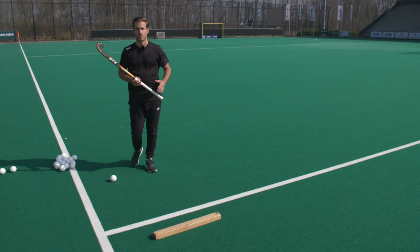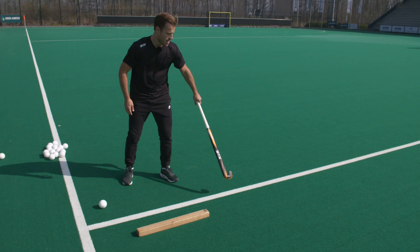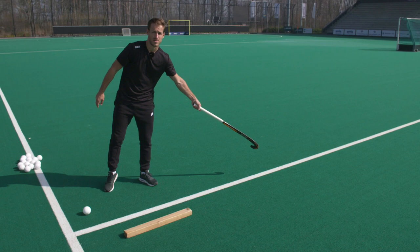If that move is easy for you, what you can try is to make the forehand drag even wider and then receive with one hand. Even if the defender has a long reach, you can still go around — and it looks like this.